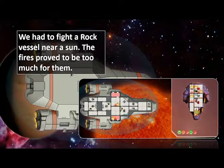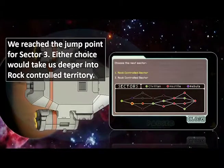We also had to fight a rock vessel that was near our sun. The fires proved to be too much for them — you can see they're burning all over the ship. We reached the jump point for sector three, and as we looked on our map, either choice was going to take us deeper into rock control territory. So we now begin with sector number three — part three for the video, but sector three of FTL: Faster Than Light.